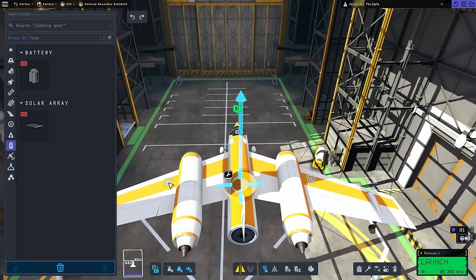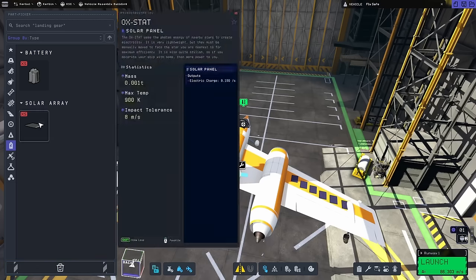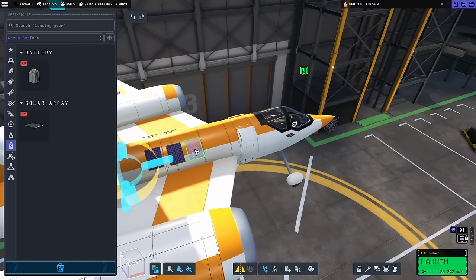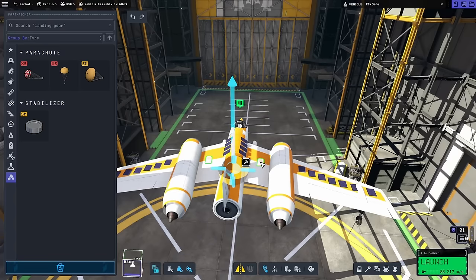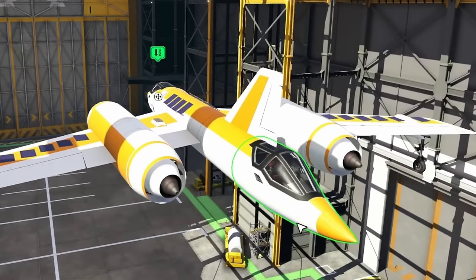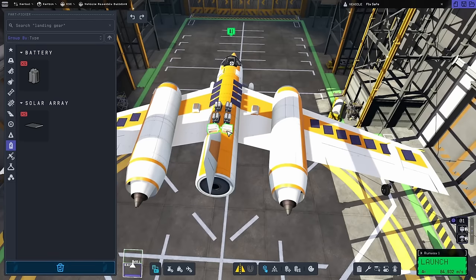We'll also need a whole lot of solar panels on here, because we only have the small ones right now. We can just place a lot of those on the wings, and that should give us all the electrical power we need. If it only generates 0.1 energy every second, then having more than 10 of these should give us the electrical storage needed. Because we'll need to send a lot of reports back to base. We'll also make sure we have some radial parachutes so we can slow ourselves down. We should probably also get a couple of batteries on here — those will sit nicely on the back of the craft.